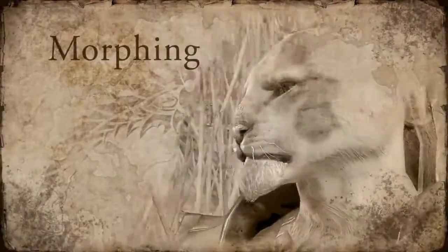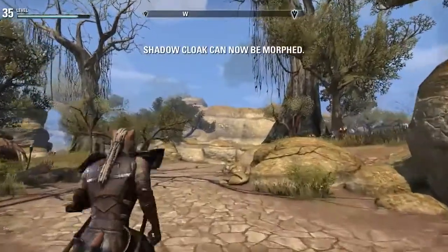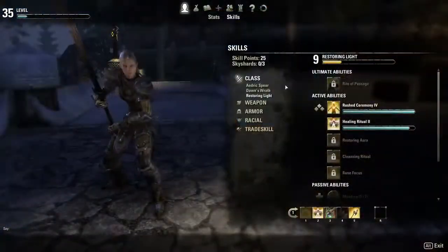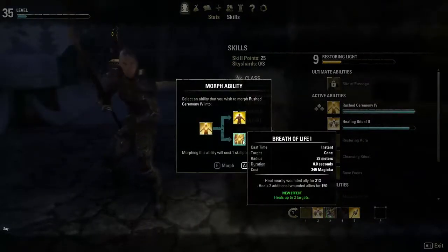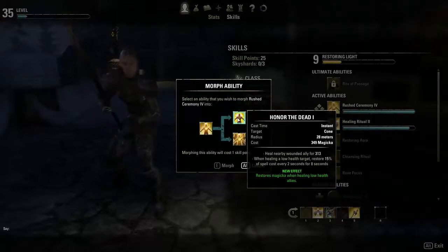After you've gained enough experience with an ability, you get the opportunity to morph it to further customize your experience with it. So, for example, the Templar ability Rush Ceremony, which heals a nearby ally, can be morphed so that it heals three nearby allies, or so that it restores magicka to you when you cast it.